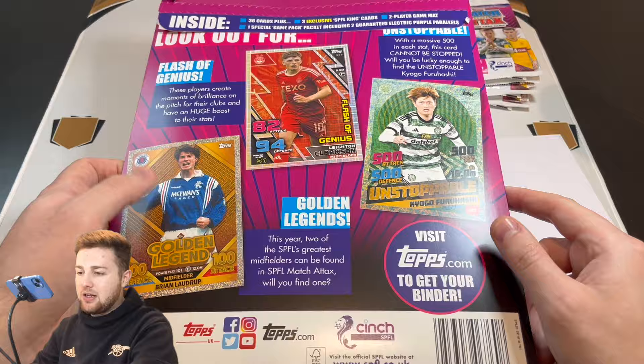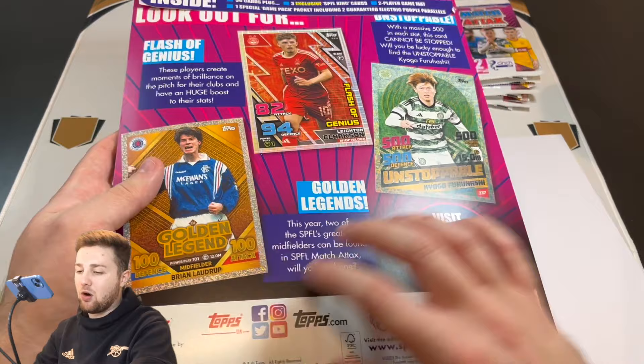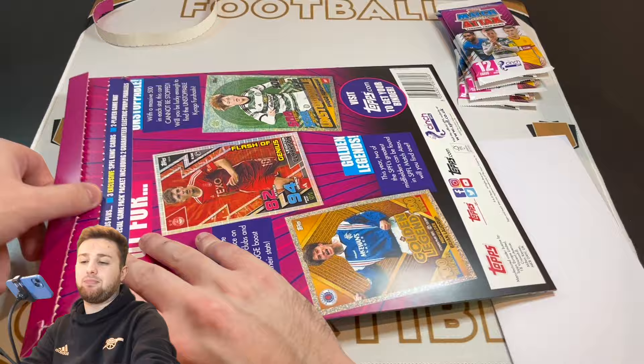In terms of cards to look out for, you've got Flash of Genius, which is a huge new boost subset. You've got the Unstoppable again, which is Kyogo Furuhashi of Celtic. And you've got Golden Legends including the likes of Brian Laudrup — so two more Golden Legends to look out for. But ladies and gents, let's get into this game pack and see what we get inside.